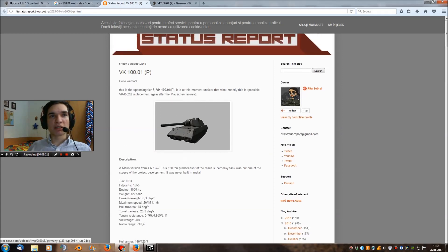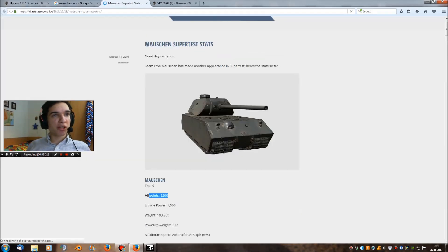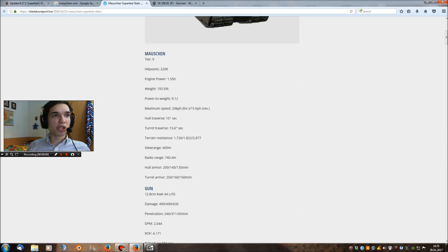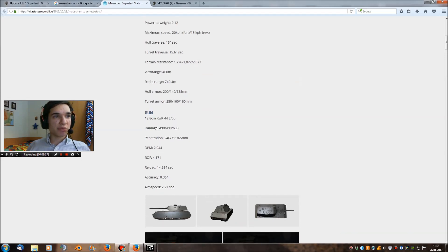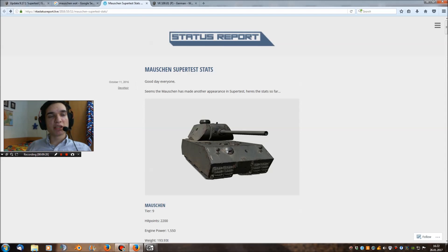Let's also look at the Mäuschen stats: for a tier 9 tank, 2200 health points, a lot of armor, 1550 brake force horsepower compared to the Maus's 750, and already 193 tons. It looks like it already has the Maus turret but with a gigantic cupola. The armor is 200-250mm, the gun is the same as the Maus but with increased rate of fire and better accuracy. Again, very slow tank with pretty bad gun handling, but the armor is the main feature of these new super heavy tanks.